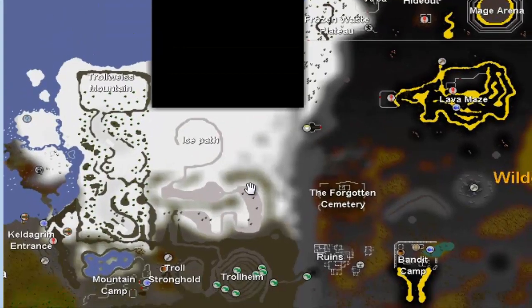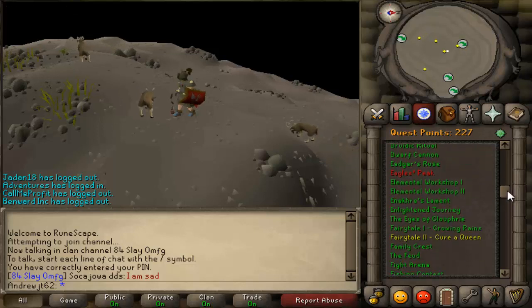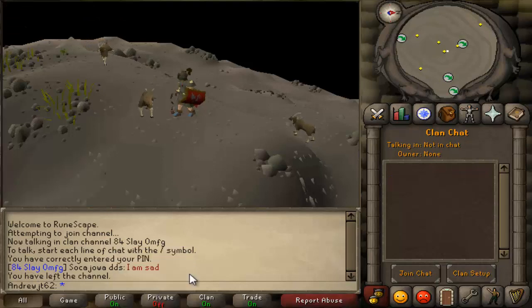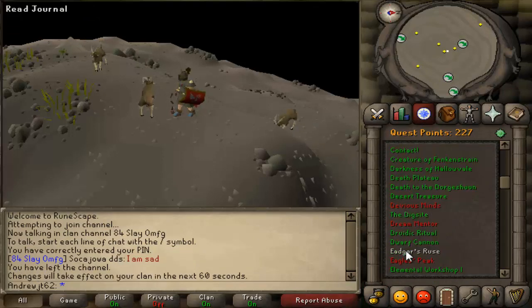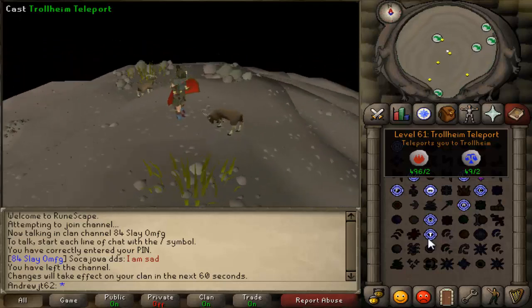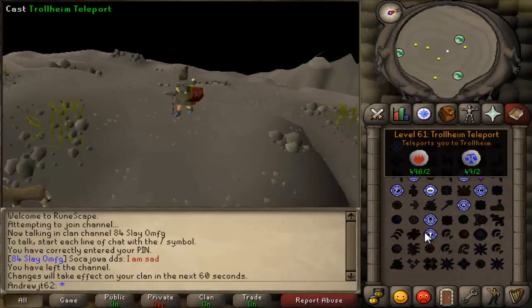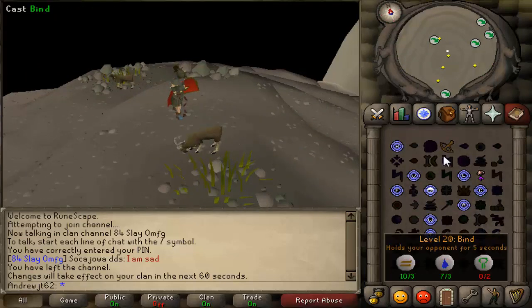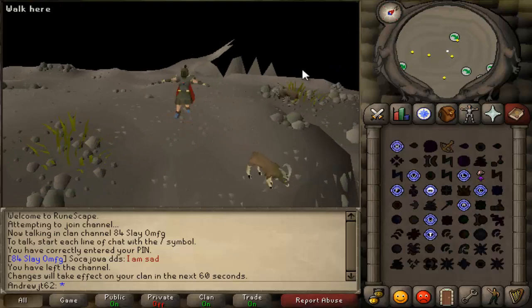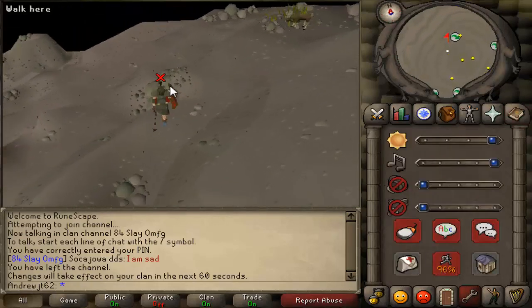This is the ice path from Desert Treasure, but God Wars is pretty much right here when it actually comes out. If you do the quest Eadgar's Ruse, you unlock the Trollheim Teleport, and you also need 61 Magic, which you probably should have if you're going to the God Wars Dungeon. While it's not a necessity, it's certainly something you really should be doing, because it's a long walk from Burthorpe to Trollheim to the God Wars Dungeon. With the teleport it's literally a 20-second walk to get down there.